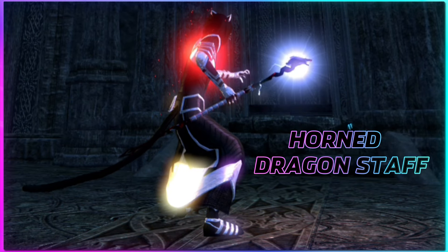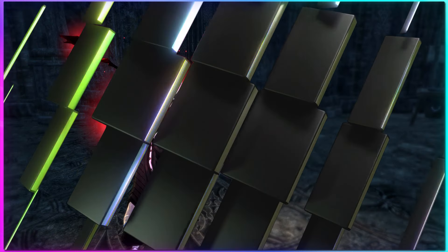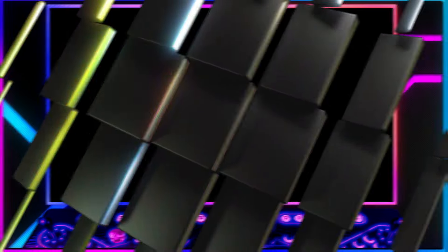This is a staff that looks like the projectile is being shot out of a dragon's mouth — it's one of my favorites. Next, we're using the Beast Personality, and the reddish-orange glow is coming from the Nightblade class set from the Infinite Archive if you're wearing it. Boom, it's that easy gamers.